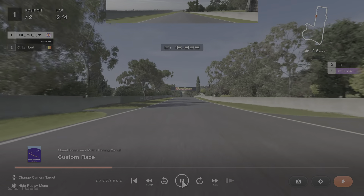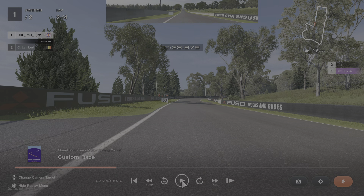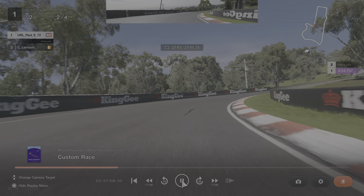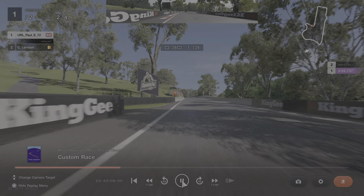Up through the gearbox as we hit the right-hander at the top. Again in this car, brake just after the 100, between the 100 and 150 metre board. Start dropping down. You want to get as tight as you can into this curb, but don't hit it — in some cars it will bottom out and you'll spin off. It's slightly cambered, so the curb is cambered too; give it a bit of respect. On the exit on the left-hand side there's a runoff area — you can get close to those boards and use all of that runoff as much as you like.